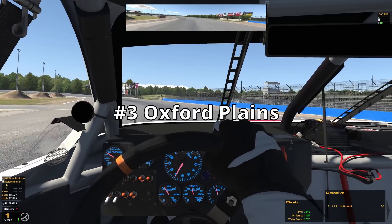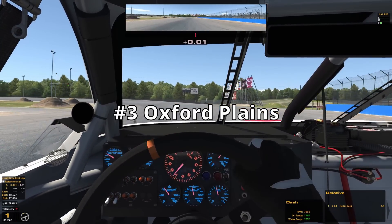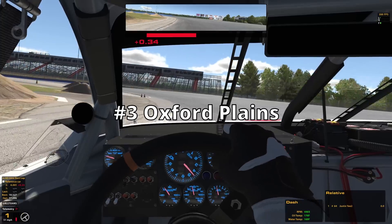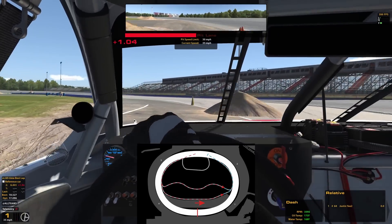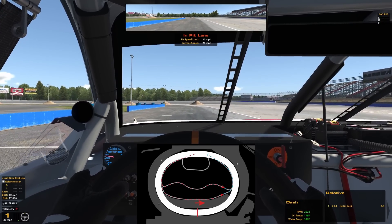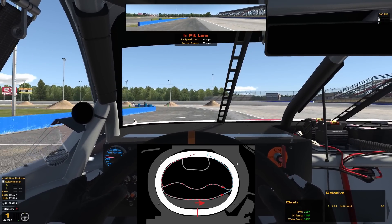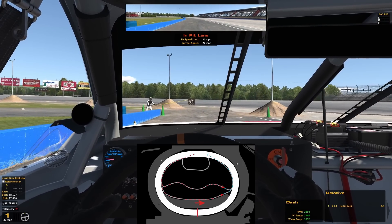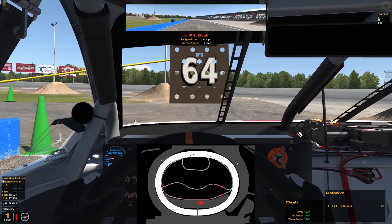At number 3 is a track that I overlooked in my first video, and boy did I hear from you guys about it — that of course would be Oxford Plains. Let's take a quick look. We enter the pit road off of turn four, seems pretty normal. We just kind of go to the end of pit road — seems like a pretty normal shape. None of the pit stalls are super weird. I think this is a pretty good pit road. But wait — what's that on our left?